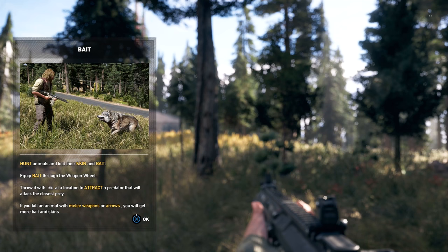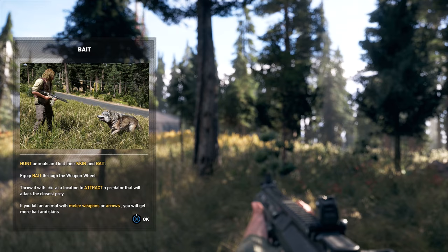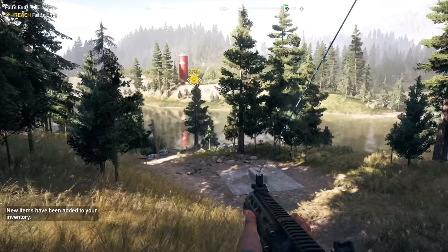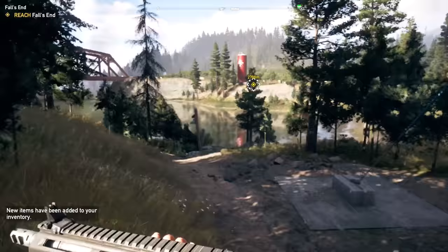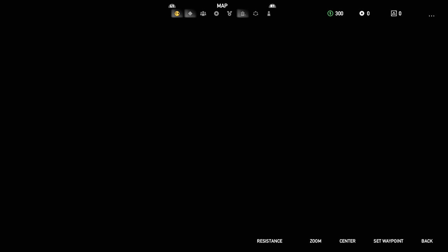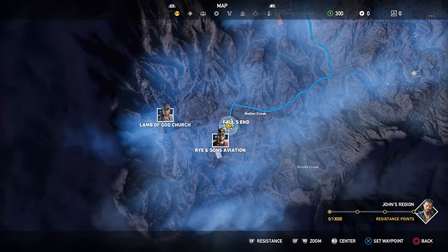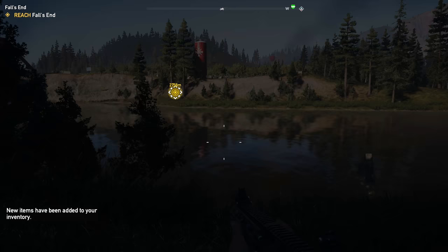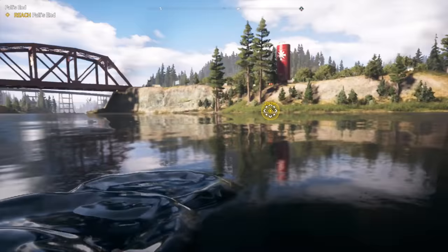A tutorial prompt: 'Bait — hunt animals and loot their skin. Equip bait on the weapon wheel. Used to attract predators.' Okay, interesting. To get over there we just kind of explore. Too bad I can't wingsuit down — let me double check, I highly doubt it is. Falls End has fallen to the Peggies. Let me check the journal. Yeah, everything's really far away so let's cross some water and see what happens.